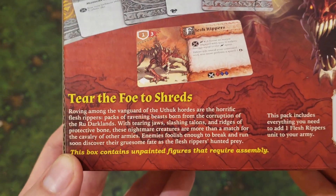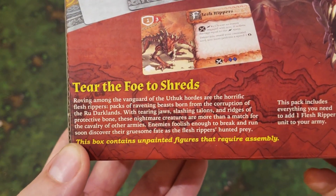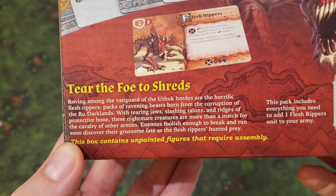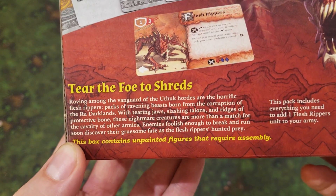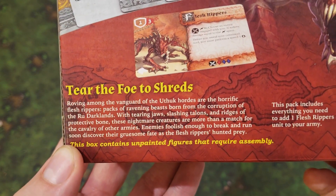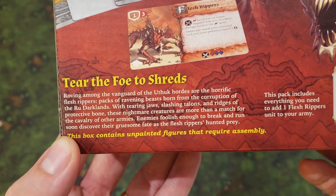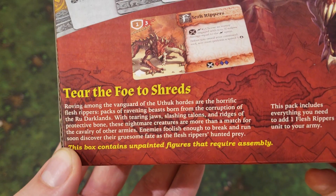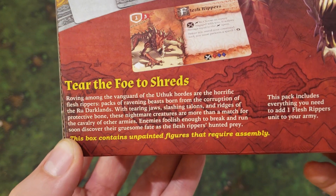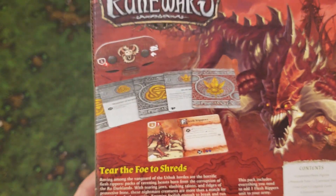Let's read about them. Tear the foe to shreds — very Uthuk. Roving among the vanguard of the Uthuk hordes are the horrific Flesh Rippers, packs of ravening beasts born from the corruption of the Ru Darklands. With tearing jaws, slashing talons, and ridges of protective bone, these nightmare creatures are more than a match for the cavalry of the other armies. Enemies foolish enough to break and run soon discover their gruesome fate as the Flesh Rippers hunt prey.